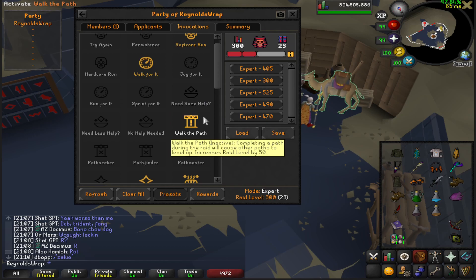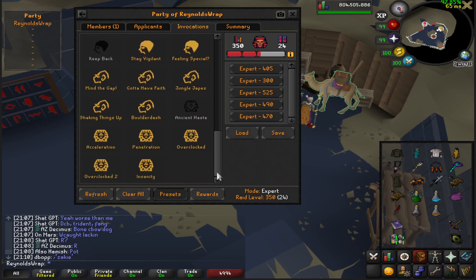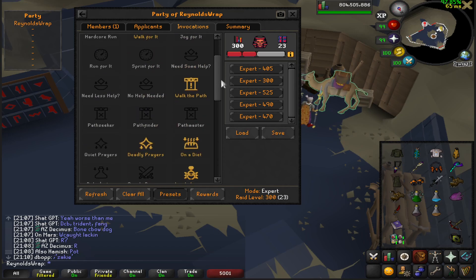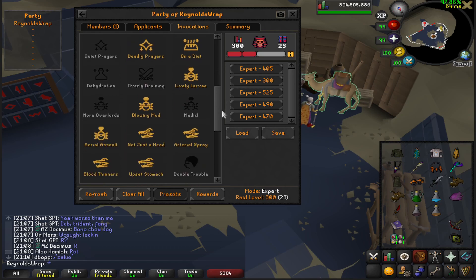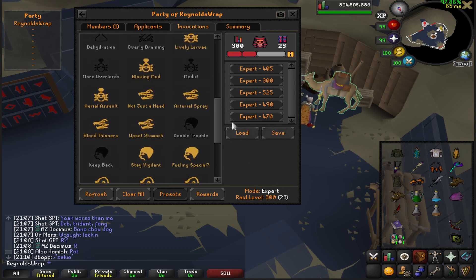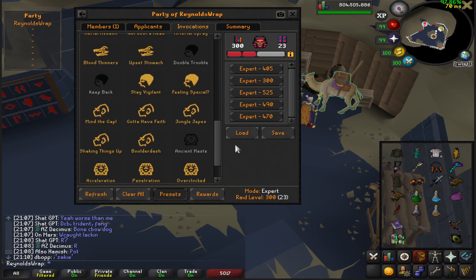It gets you to Warden quick. Warden is the majority of your points, so that is where you want to get your free points. You don't really want to spend more time in Baba or Kefri, especially if you don't have a Fang. We're going to do it anyway to show you that it's possible — although less efficient — to complete this raid within 40 minutes with bad gear and the supplies given to us. Making this raid harder for myself only helps me prove a point that it's not really about gear to complete 300.